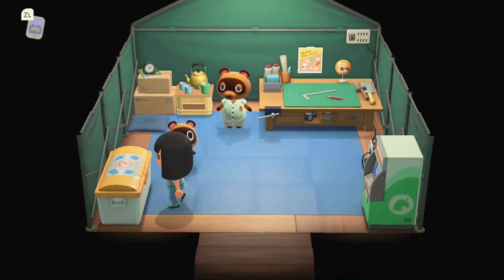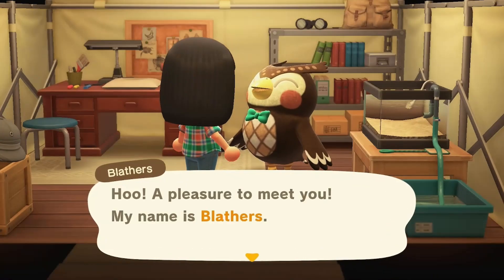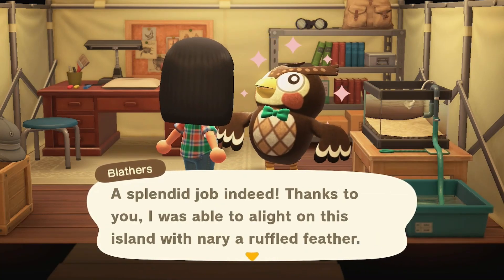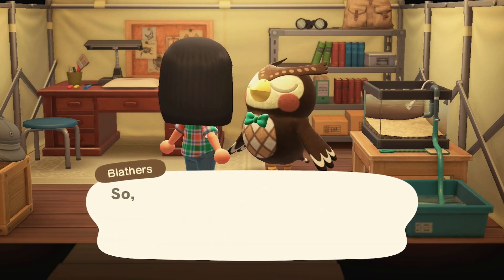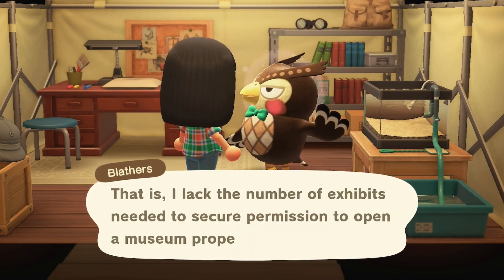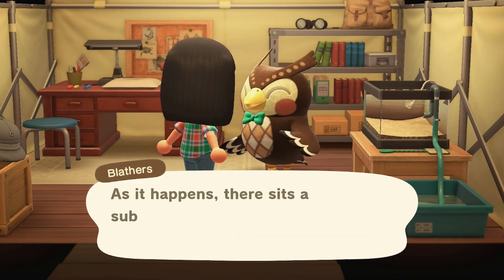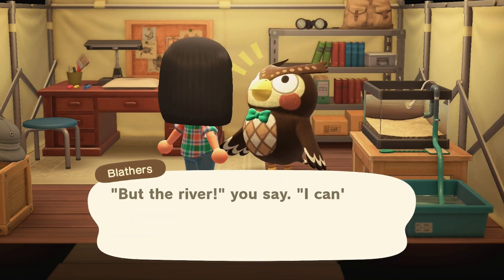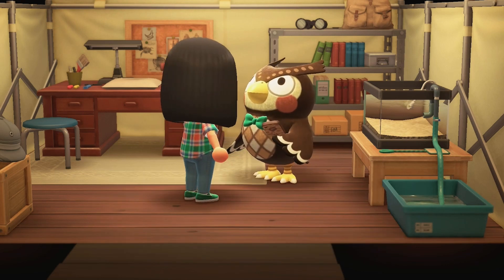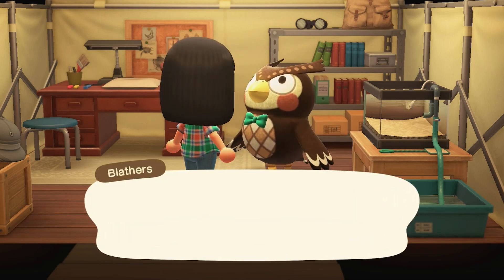Now is our chance to go see Blathers. He's gonna talk so much because that's what Blathers does — he just blabs on and on about fish and everything. But we still have to help him out; we have to donate 15 critters. Because of that, he's gonna give us the DIYs for the flimsy shovel and the vaulting pole, which will help us immensely.